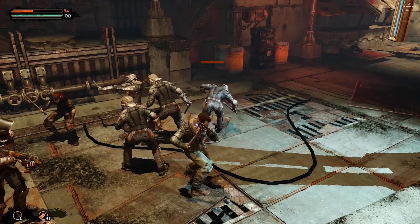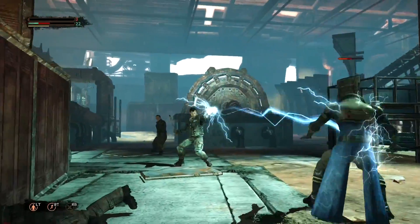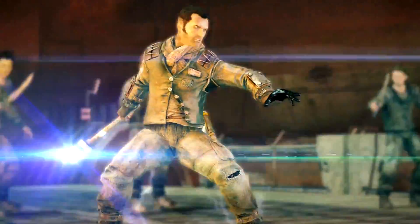Use the powers of the Technomancers to unleash energy waves and lightning bolts. Create energy shields or even electrify your weapons.